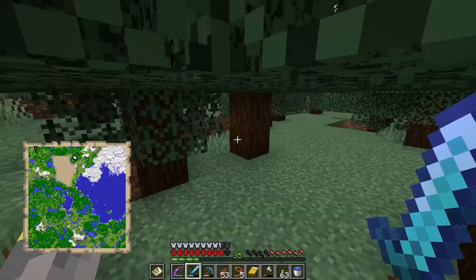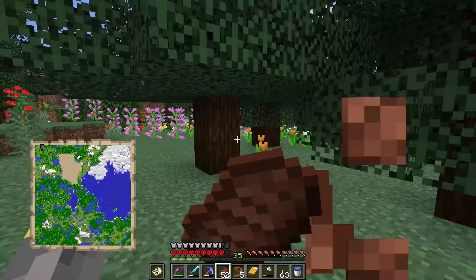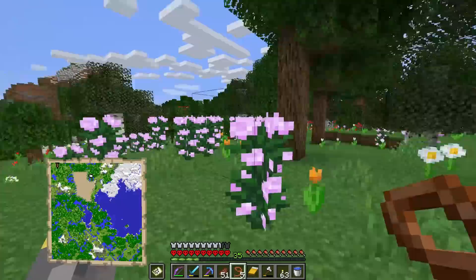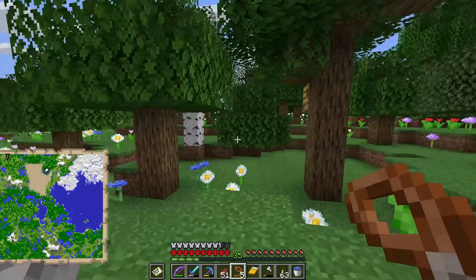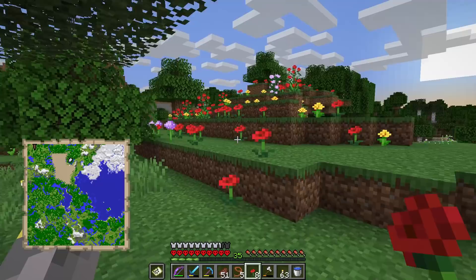Here's the moment of truth — dead ahead is a flower forest biome. We're gonna head right over there, and hopefully this is gonna be really easy. I really hope that bees are just living in this biome. I don't think it would have been generated or loaded before, so that's good. Lots of trees — that's really good, and the biome is actually pretty sizable, which is also really great.